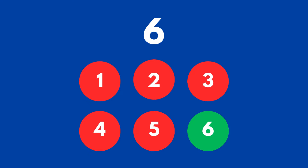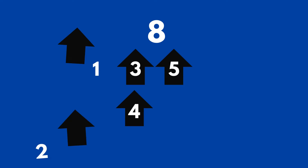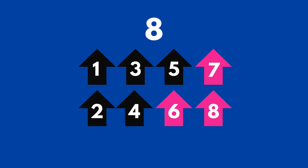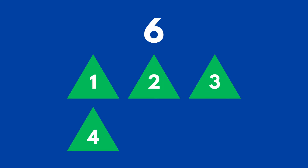Now we have six. All right — we have five black arrows pointing up and we want to have eight arrows. How many more do we need to add to five to get eight? We added three more arrows pointing up.